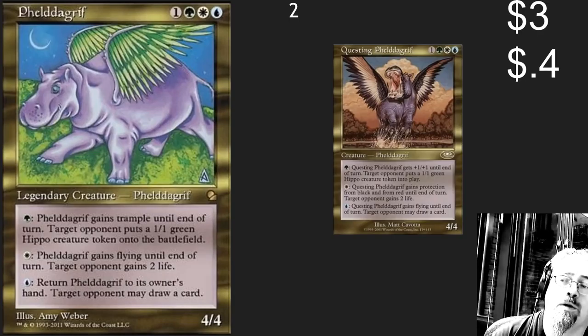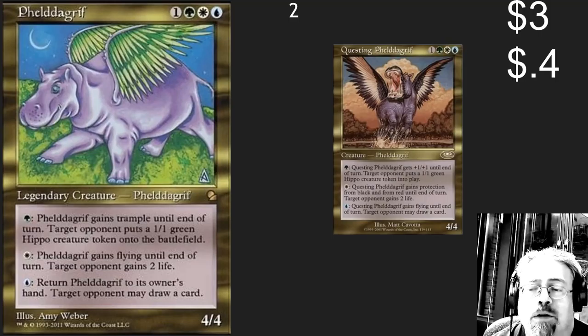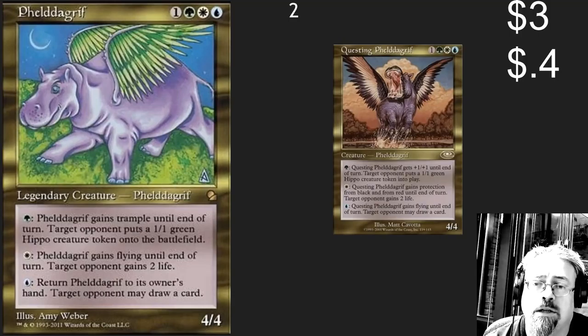The number two spot: I've got the classic Feld de Griff, which is on the reserve list and getting a little bit spendy at $3. If you can't afford that, you can pick up the Questing Feld de Griff at a $0.40 price mark. Both of these allow you to help your opponents again and again for minimal effect to you.